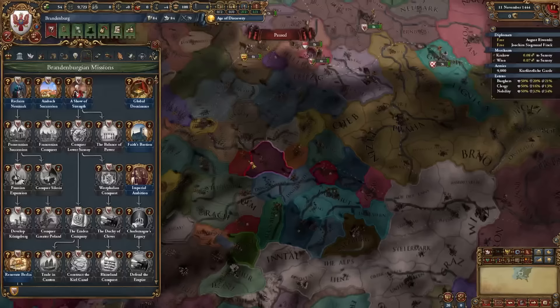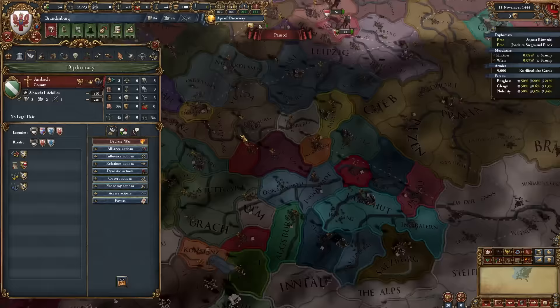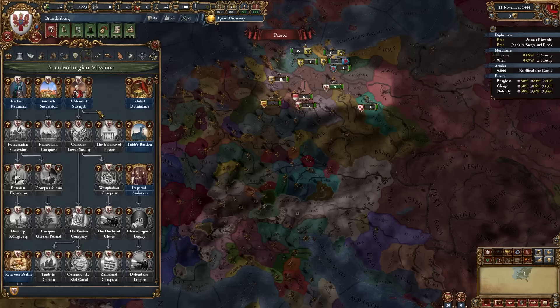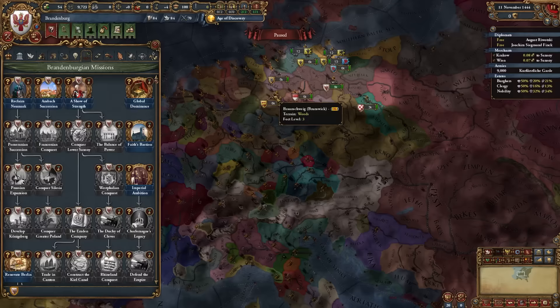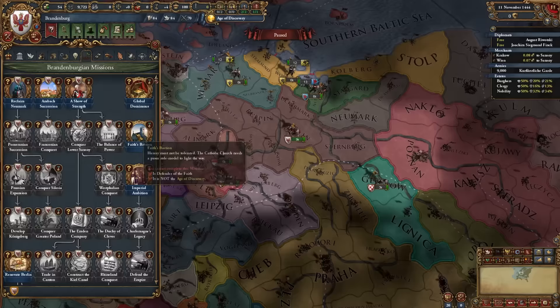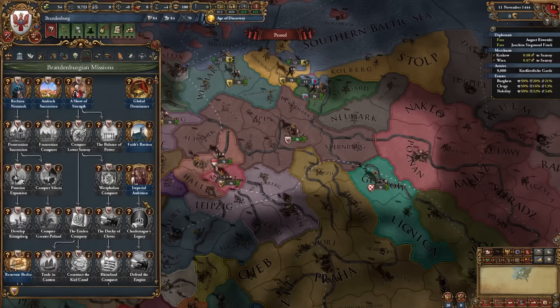There's the Ansbach Succession mission — our heir will make Ansbach a PU partner when our ruler dies, so we want this guy to survive. The Show Strength mission requires owning 15 provinces in northern Germany, after which we get permanent claims on Saxony, Brunswick, and surrounding nations. I'm not going to worry about the generic HRE missions that almost every HRE nation shares.